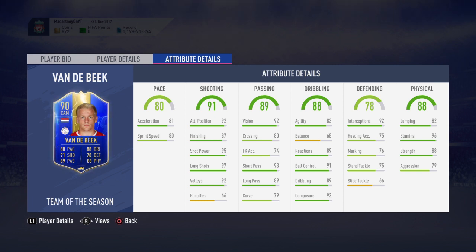Into the passing stats, he's got 89 base on the card with 92 vision, 80 crossing, 74 free kick accuracy, 93 short pass, 89 long pass, and 79 curve. The 92 vision is incredible — he's going to be able to pick out passes from pretty much across the pitch. It is a 90-rated Team of the Season card in midfield, so you'd kind of expect that level of passing quality.